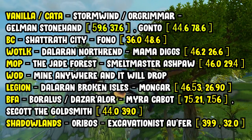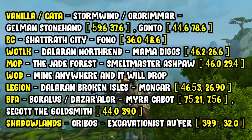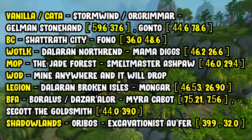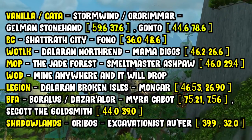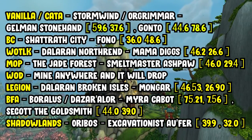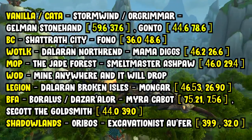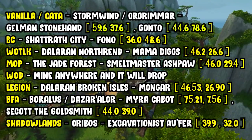For Legion, head over to Dalaran in the Broken Isles — easily done with your Dalaran hearthstone. Find Mongar at coordinates 46.53, 26.90. For BFA, in Boralus go to Mira Kabot at 75.21, 7.56, and for Dazar'alor go to Scoot the Goldsmith at 44.0, 39.0. For Shadowlands, head over to Oribos and find Excavationist Afir at 39.9, 32.0.